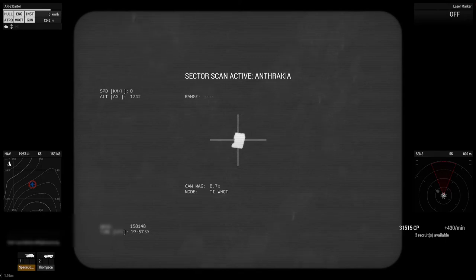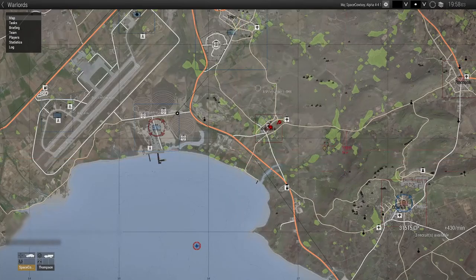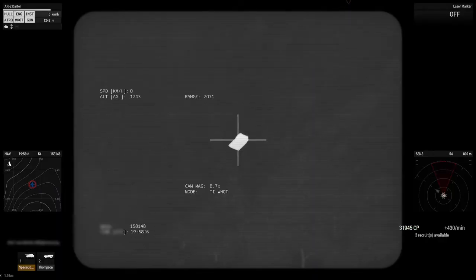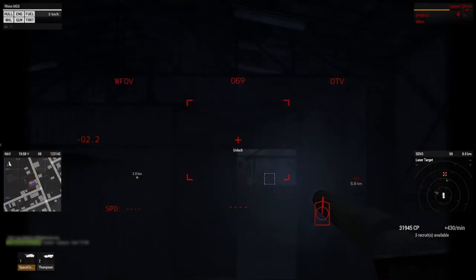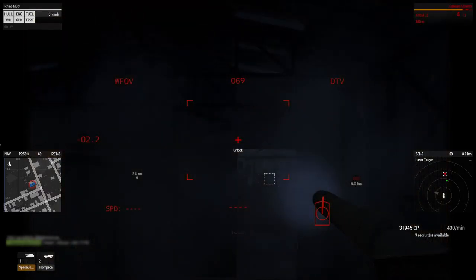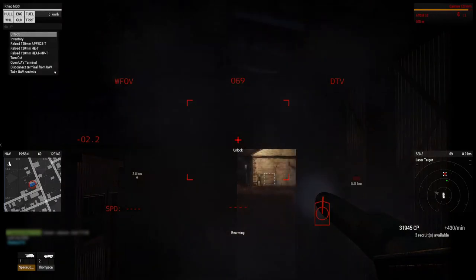Another target - Shift-T to check the map. That can't be a friendly, tap T a couple of times and he doesn't show up as friendly. Let's kill him. Turn the laser on, send four rounds - they do take a bit of a beating. Take Control-T off so we can lead them.